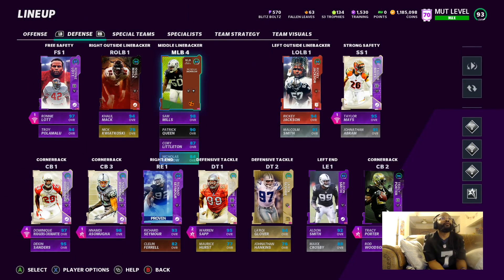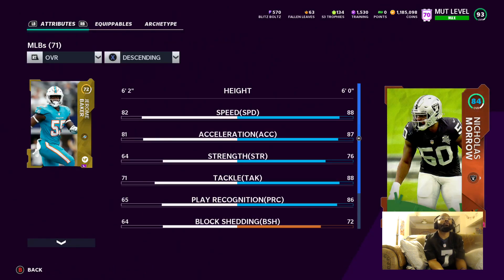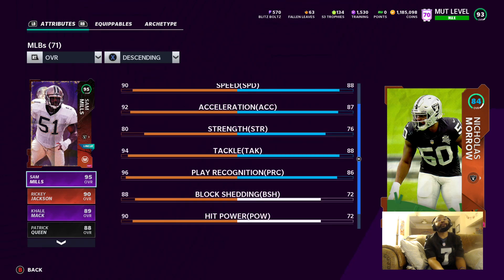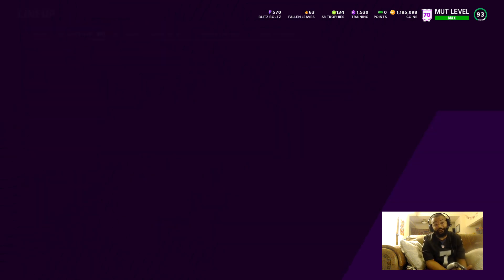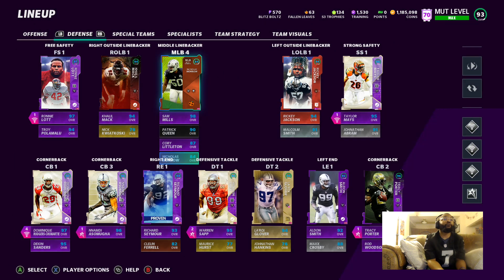We also got this guy from the Thanksgiving promo — Al Nicholas, 88 speed. Not bad, but everything else is pretty dog. It's not even worth it — he's just another player I use for chemistry purposes, so we can move on from there.